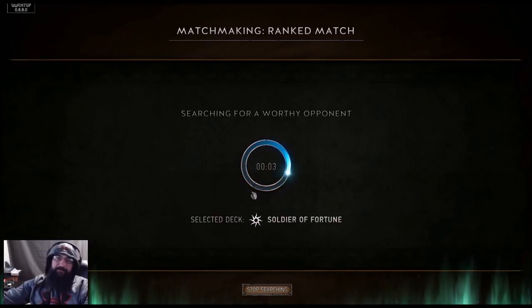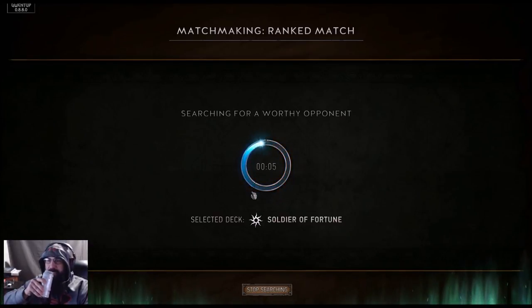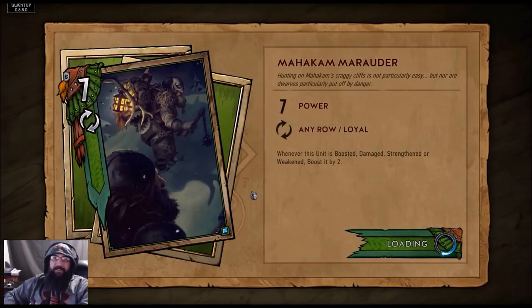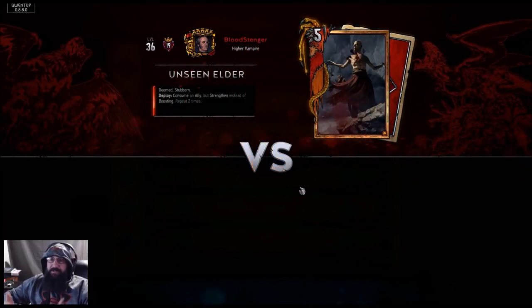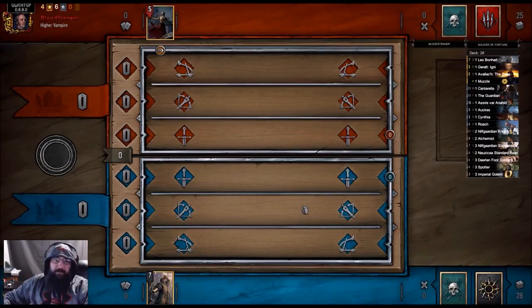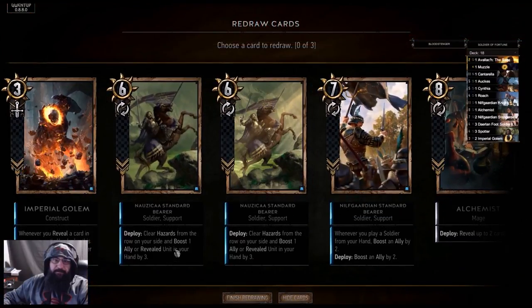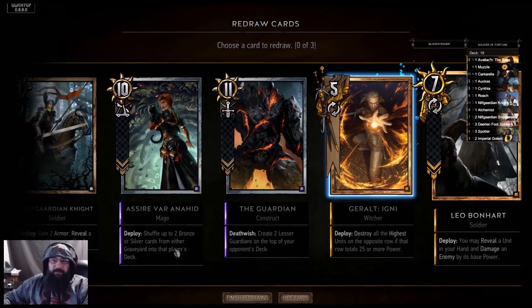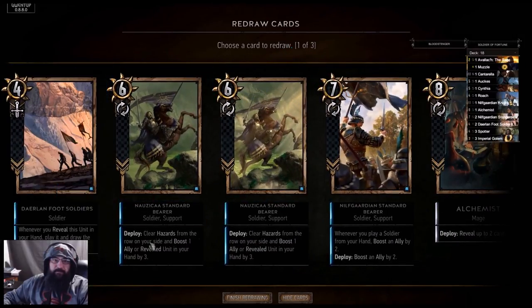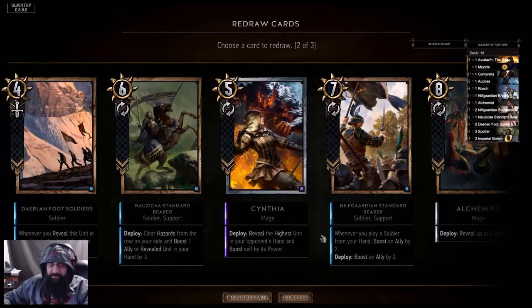We hit rank 18 so we got our seven kegs for the patch coming up. I'll probably get another 60 and open up a hundred. I don't usually do pack openings for the patch — if you guys enjoy them let me know, but it's just me opening a bunch of cards, totally up to you. Alright, we got the Guardian — let's drop this golem. I don't think we need the bears here; Cynthia should be good.